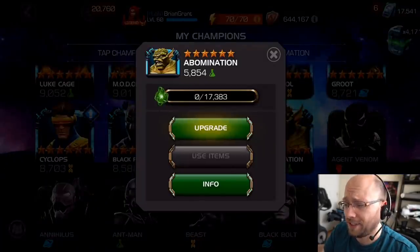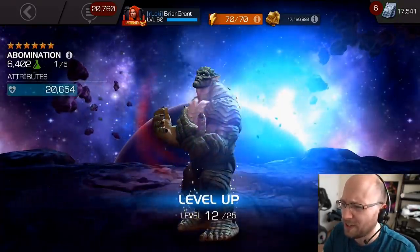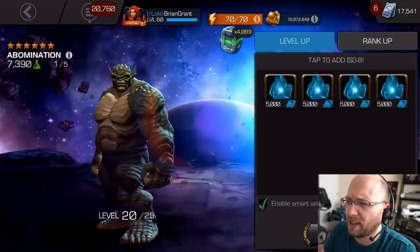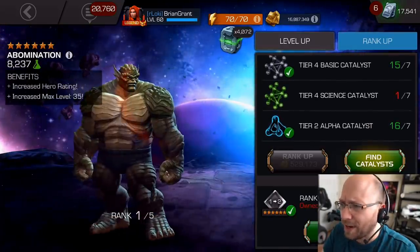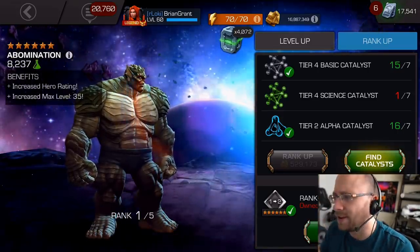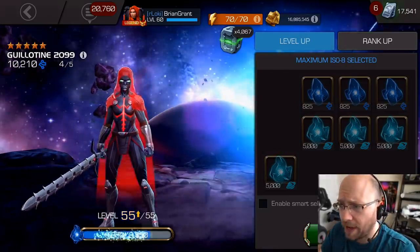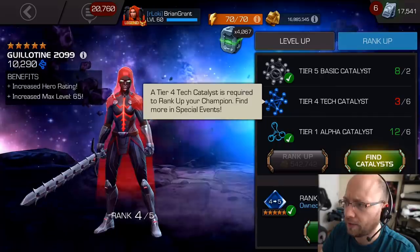Last on the list of 6-stars is Abomination. Look at this beautiful creature. What has Kabam done to you? Why are you not stronger, Abomination? Though I appreciate that your abilities are easy to avoid when I'm playing against you — you'd be a real MVP. We were short on the tier 4 science catalyst, so I can't take you to rank 2. I'm so sorry. What about the rank-up gems? Also, I never went back and ranked up Guillotine, so here we go — Guillotine is now rank 4.